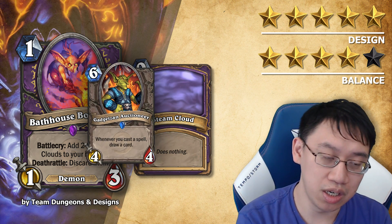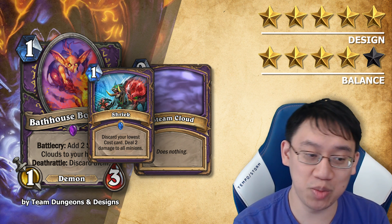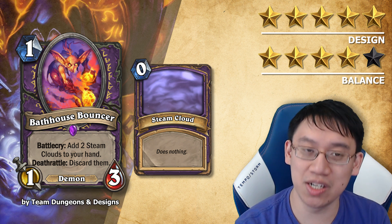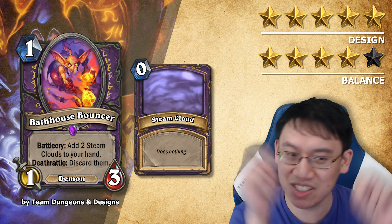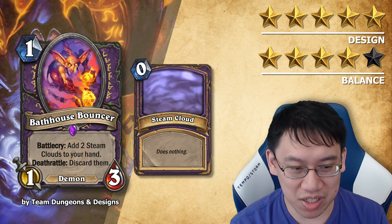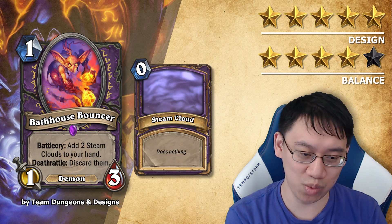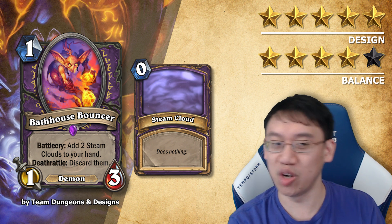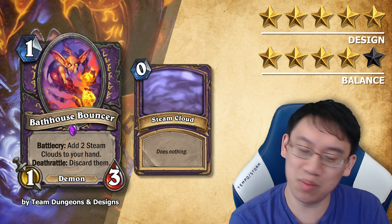It turns out that cards that do nothing are useful — they're hand-sized and they cycle against an Auctioneer. In Warlock, they can be discarded, especially if you discard the lowest card. Bath House Bouncer has internal discard built into it, which is a little scary, because discarding cards is a design space for Warlock, and if you have a way to get 2 free discards, other cards that care about discarding might not be printable alongside a card this efficient. The 0 mana Steam Clouds allow a bit too much flexibility with cards like Gadgetzan Auctioneer, so I think Steam Clouds should cost 1 mana.